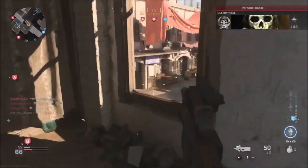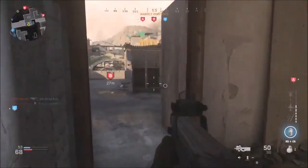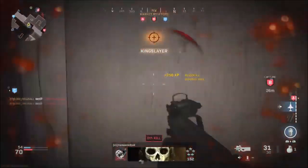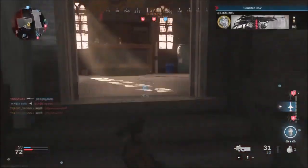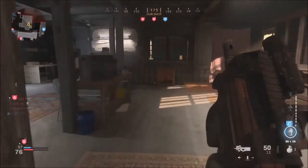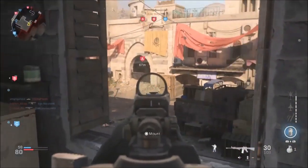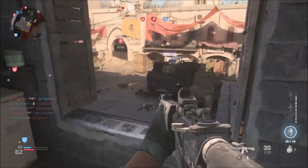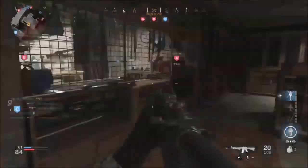Moving to Warzone, the first thing is that if you open Bunker 11 you seemingly get a minigun, which is just crazy. I haven't done this yet. Ground loot has also had new weapons added — for example the RAM-7 and the MP7 are back, among many more. It's good to have these weapons available as it means you can hold off on finding your loadout drop for the MP7 or MP5 until later in the game.